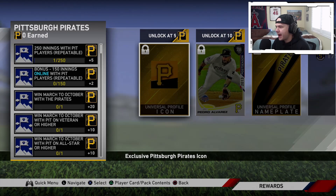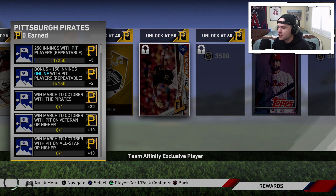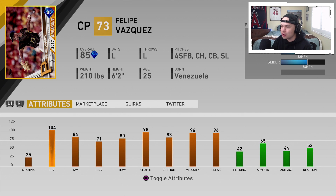The Pittsburgh Pirates — one of my favorite affinity rewards — Felipe Vazquez. Another good relief pitcher, and this guy is a lefty. 85 overall. Four-seam, changeup, curveball, slider. 104, 84 hits and Ks per nine with 71 walks per nine, 83 control, 96 velo, 96 break. I really like this card — I would like to have this guy in my bullpen if I could.